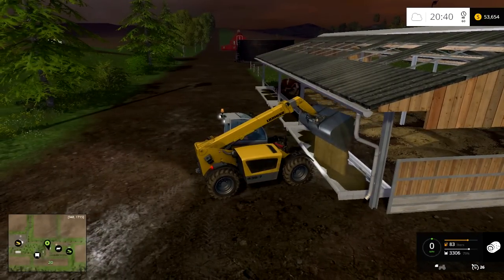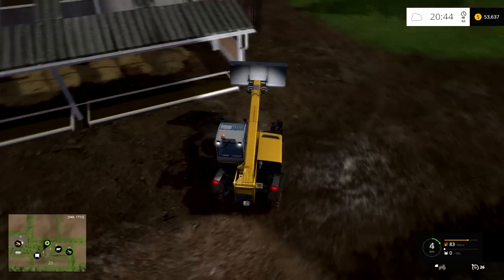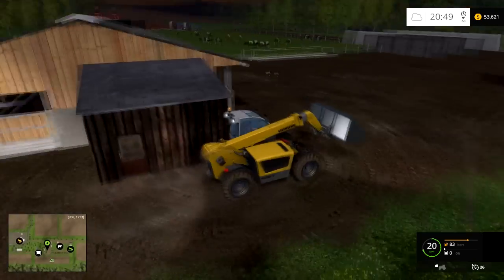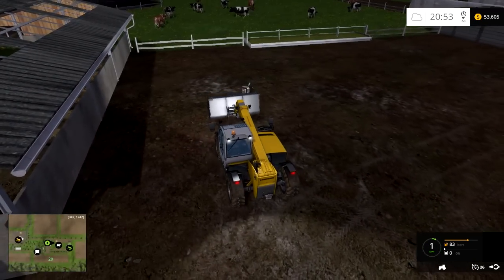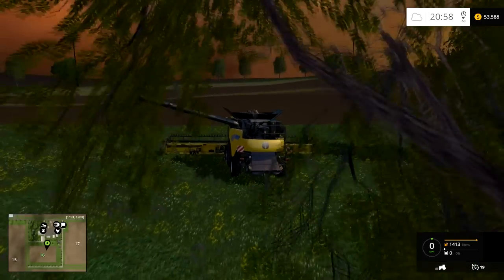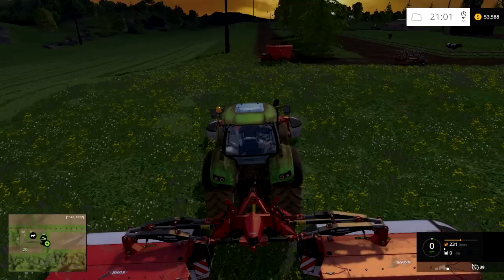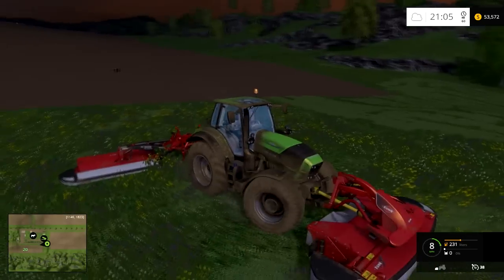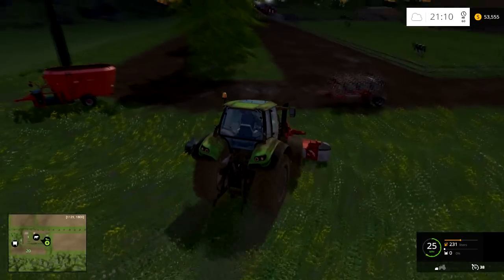I'll probably do some solar panels just because you place them, forget them, and profit. But those are expensive as well. Anyway, we got our cows fed, don't have to worry about them. Our crop is not up yet so we can drop off this mower, find our tedder, and turn over this grass so we can get some hay.